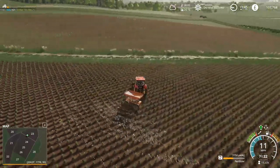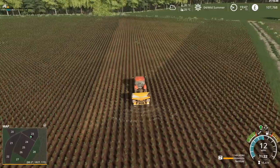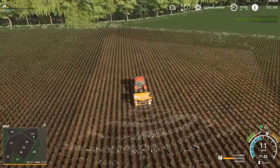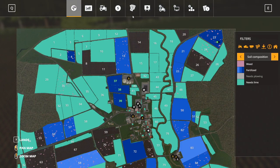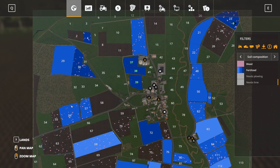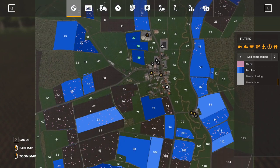This will probably be the last job of this day, so as soon as I'm done here we'll take the tractor back to the yard. Right, we're done - so collect on that one. I'm not going to do any others today. Fields 8, 128, 80, and 134 are on the list. We've already done fields down here and I've done most of these fields at least once. If I turn off 'Needs Lime', anything that's been fertilized was probably at least one level done by me sometime or other.